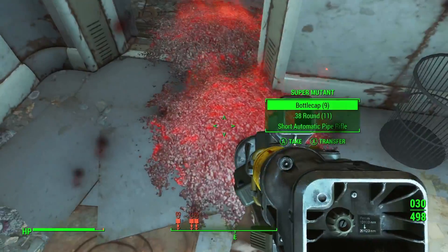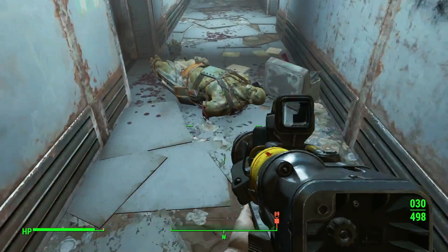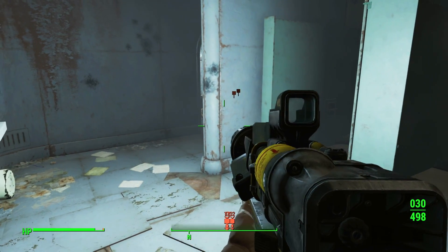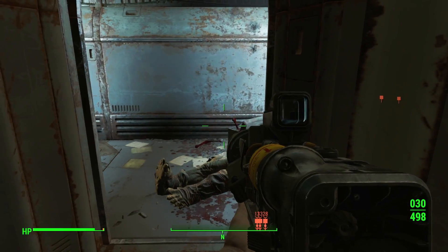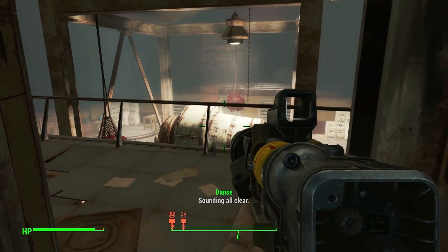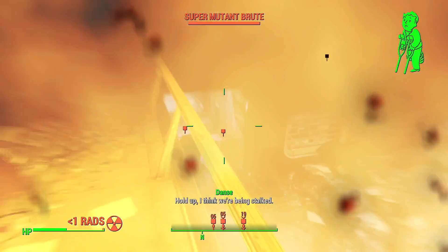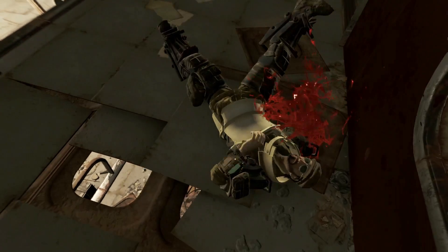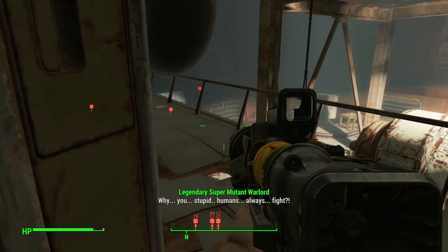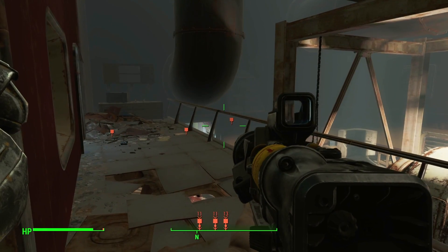We're supposed to be clearing out this area of hostiles, and we're doing a good job so far. And by 'we,' I mean Paladin Danse! What the heck, man — was that a missile launcher? I'm pretty sure that the legendary Super Mutant warlord is the one right there. He's got a bajillion-shooter missile launcher, but he's leaving.